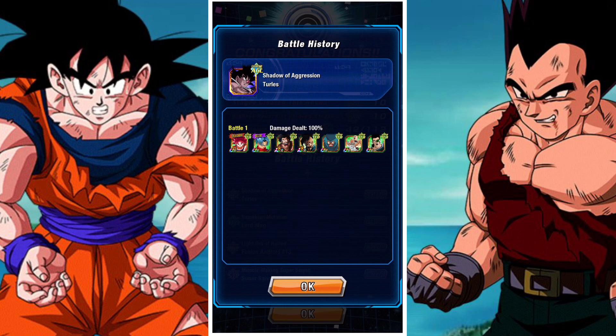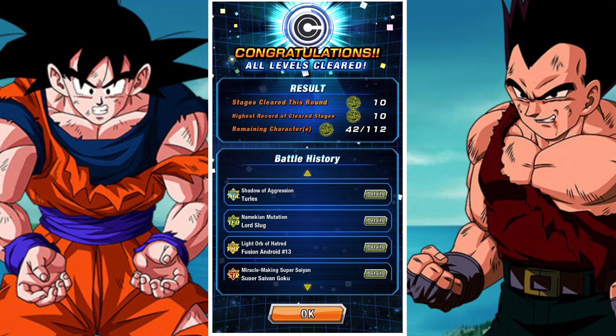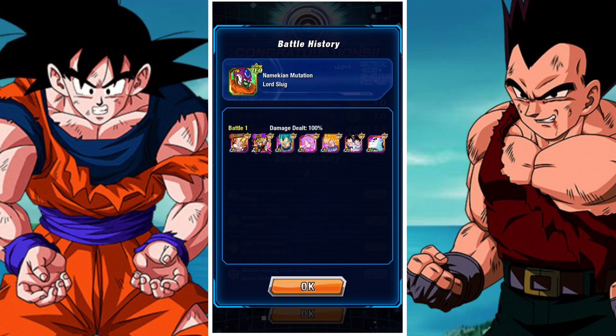Then we have Turles. He is immune to stunning, immune to attack lowering and defense lowering, which is pretty straightforward. Relatively simple — honestly nothing too crazy here. Again we can seal him, and Master Roshi and Tien do a great job with this.